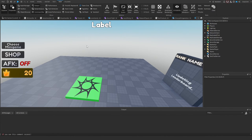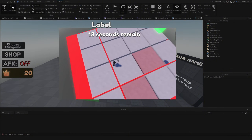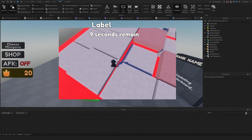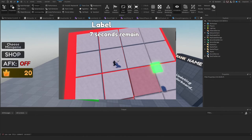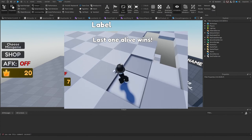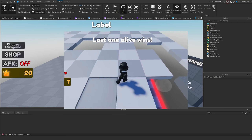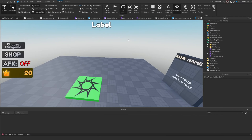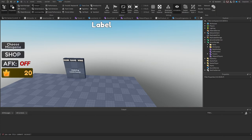Today we're going to be making two different minigames. We're making a tile dash minigame where players have to avoid dropping tiles, and the players alive at the end get points. We'll also be making a spleef game where the last player standing who hasn't fallen into the lava will receive points.